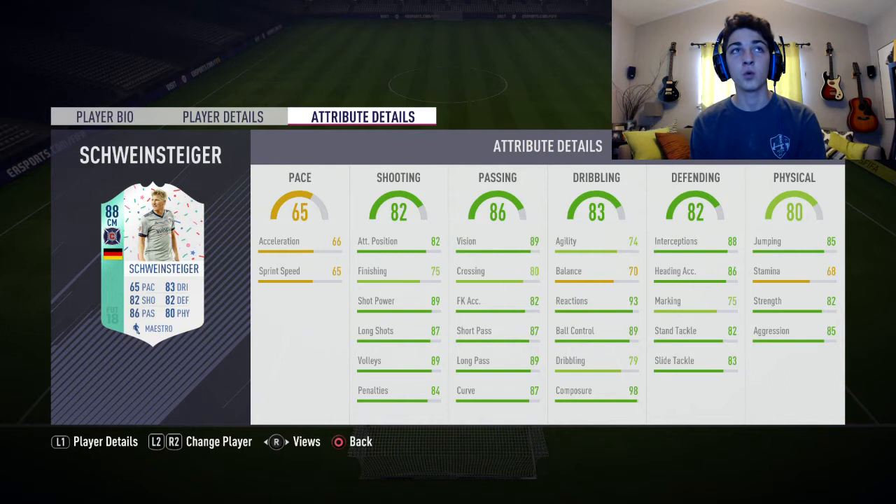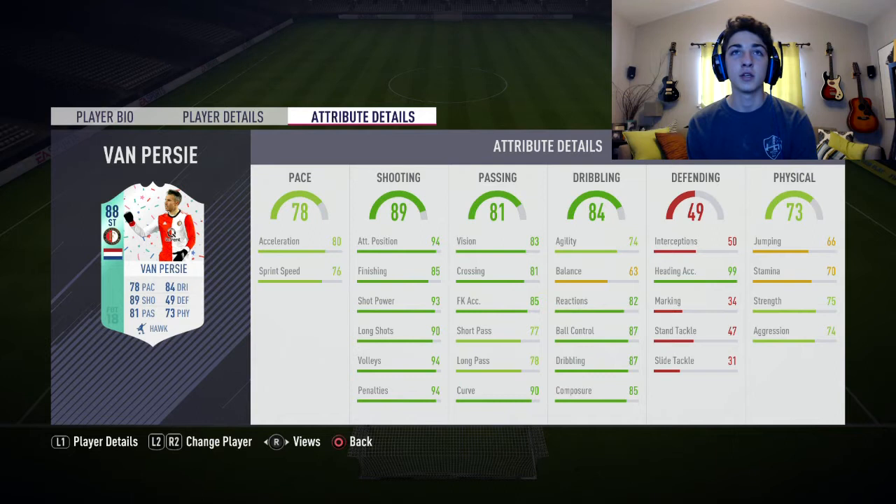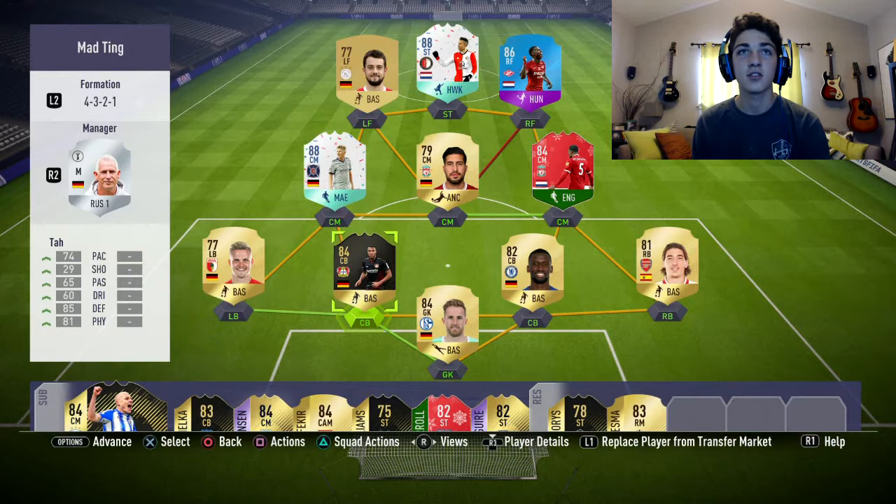I think we'll get by with this card. And of course we've got the man Robin Van Persie — left foot preferred, 3-star weak foot, 4-star skills, medium-low work rate, 6'2". Some brilliant stats as well: 94 attacking position, 94 volleys, 94 penalties, 93 shot power, 90 long shots, only 85 finishing surprisingly, but 99 heading accuracy. That would be greatness if he didn't have 66 jumping, which is unfortunately the case.